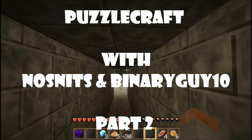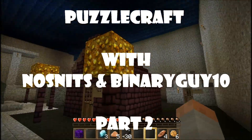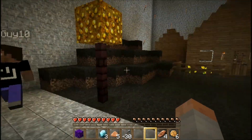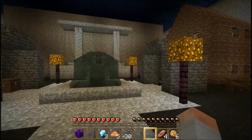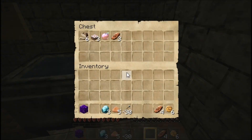I also have some random sticks and a bunch of arrows — I guess they came out of the dispensers. I've got 30 arrows, no bow, but that's pretty cool. I like the square sun, you know, indicative of Minecraft.